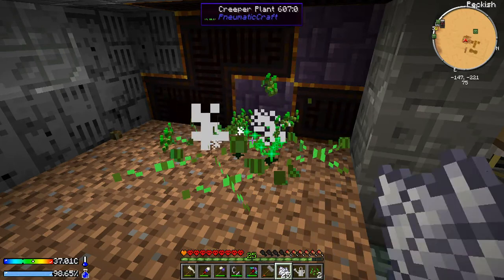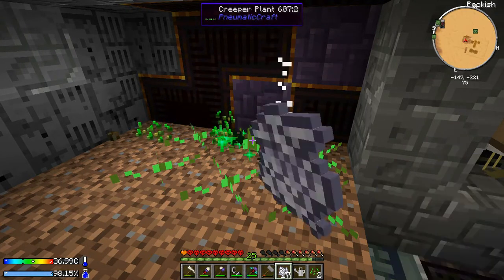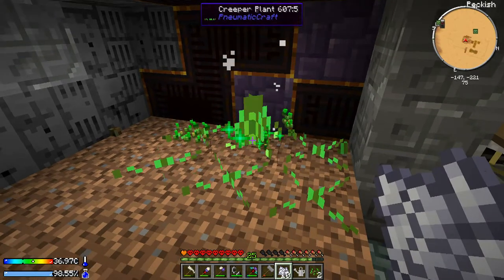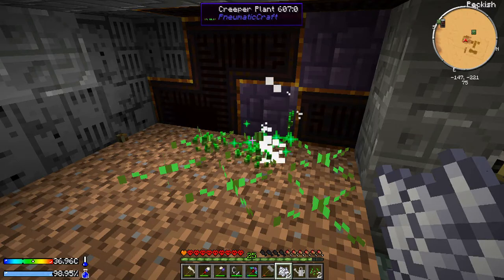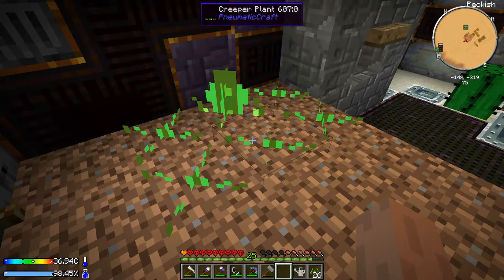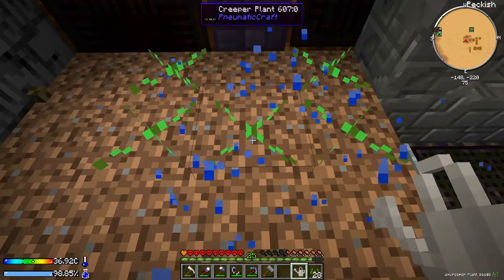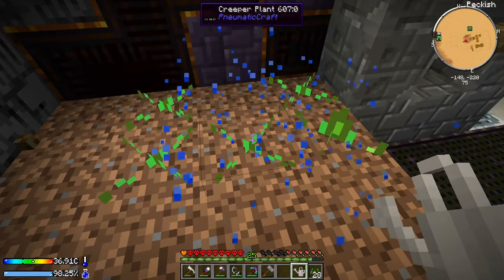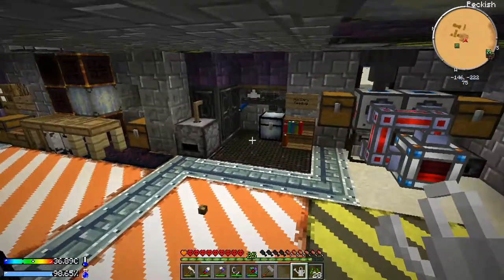We will basically run through this entire pile of bone meal doing this because we need a lot of these creeper plant seeds for what we're going to be doing. Later on we will be automating this — I came up with a system from Steve's Factory Manager. I'm probably going to have to research my own videos to see how I did it again, since it's been over two years since I played this last. We got 26 creeper plant seeds. Let's water-can these to get them out of the ground a little quicker. Unfortunately we can't use the water can in an autonomous activator.